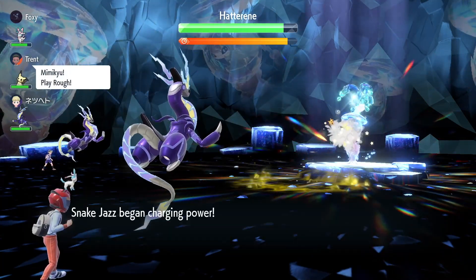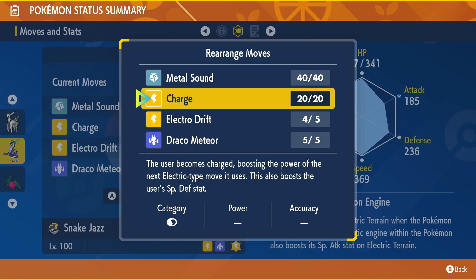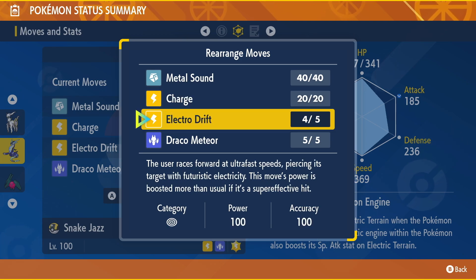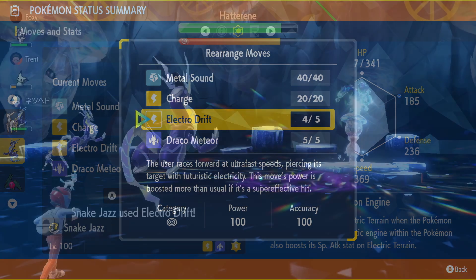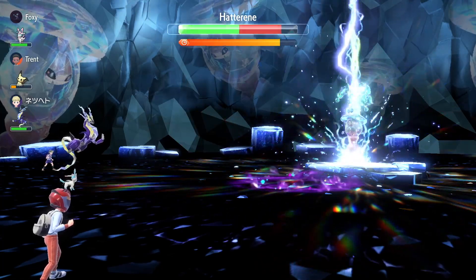Electric type attacks are super effective against water and flying Pokemon, so I recommend teaching Miraidon Metal Sound to lower the special defense of the raid Pokemon, and then if you can pull off a Charge too, that will massively increase your next electric move. Then use Electro Drift, and this attack even does more power if it's a super effective hit. Now that's electrifying.